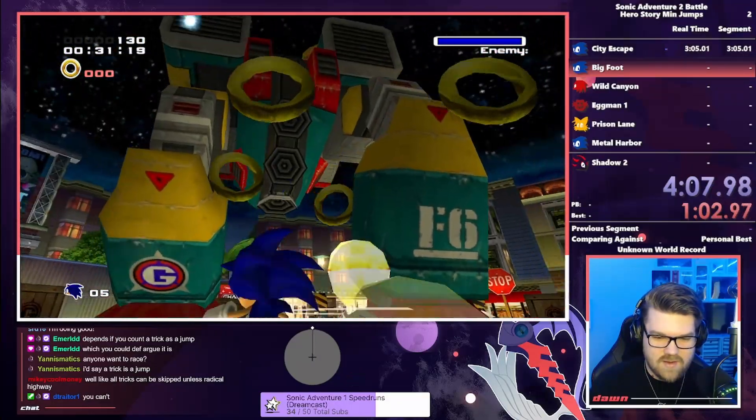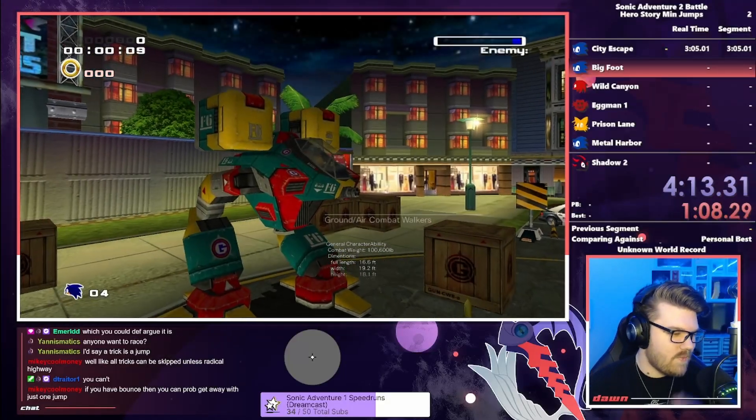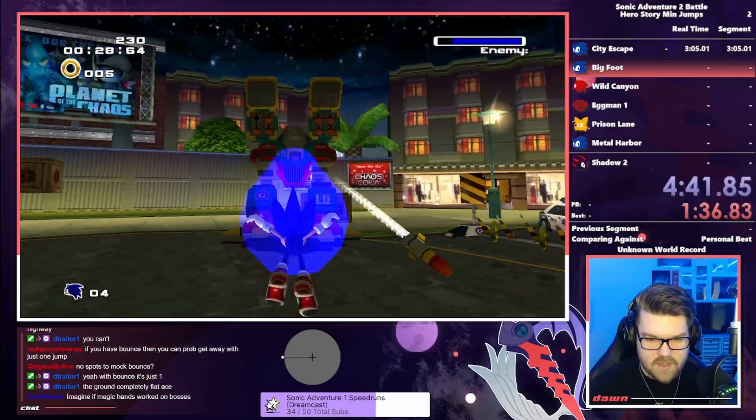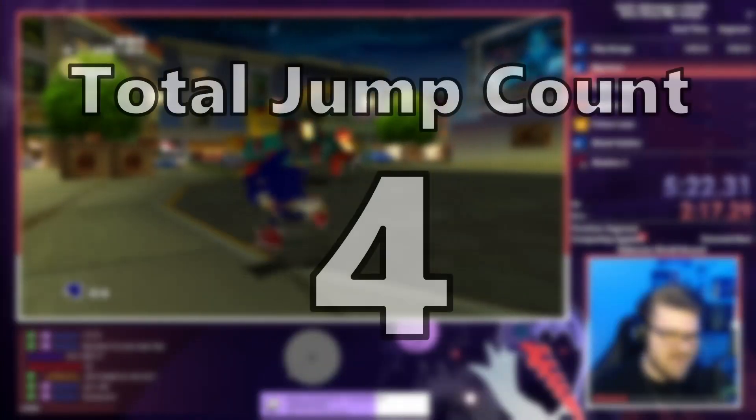Unfortunately, right away we get hit hard out of the first stage. There is no possible way without upgrades to attack Bigfoot without jumping, so we have to take 4 jumps right away for each hit, with the current jump count being 4.